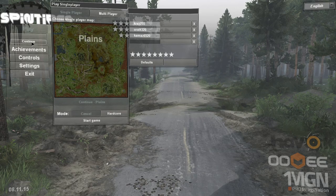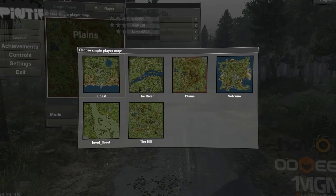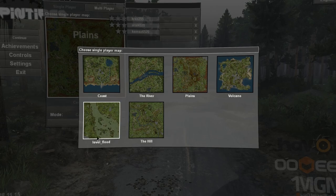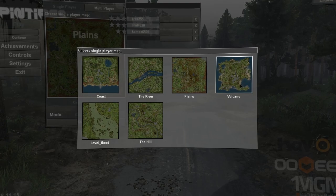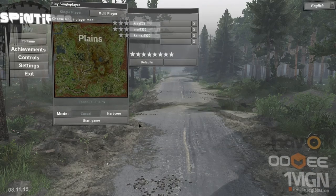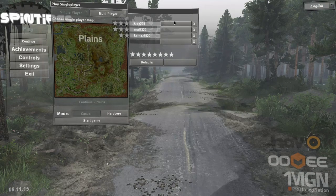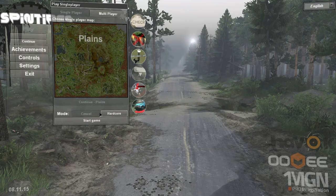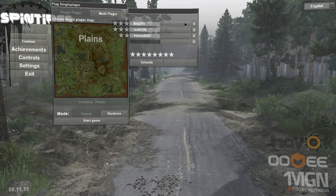For some reason I did have a map started and it told me it was corrupt, so I guess we'll start a new map. Looking at the maps, I've done the river already, I've done the hill, and I'd like to say I've done the flood. I don't think I've done coast, I haven't done plains, and I definitely have not done the volcano. Looking at the maps, I thought the plains might be an interesting one. Not exactly sure what hardcore does, but we'll just leave it on casual.